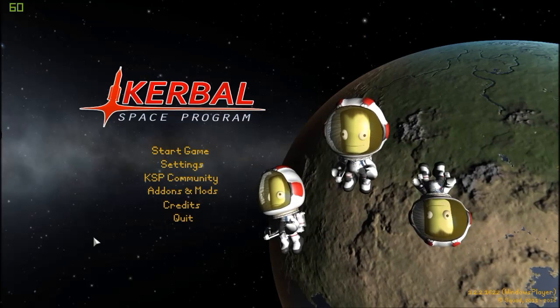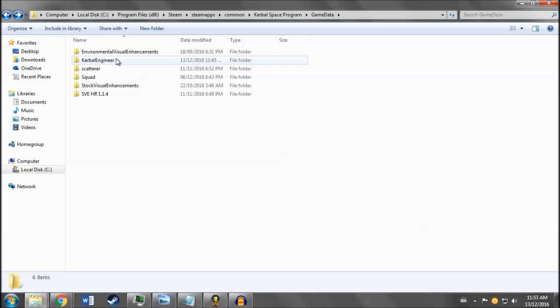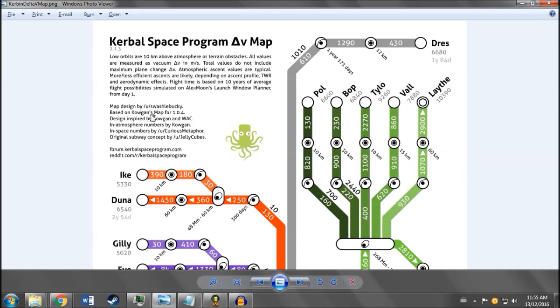Before we even get into the game, I'd like to show you what mods I'm going to be running. For the most part it's going to be stock — as you can see this is my game data folder, and all that's in there is mostly visual enhancements, with the exception of Kerbal Engineer, which basically gives you information about your spaceships. Kerbal Engineer is the one that is least invasive, so this is going to be mostly a stock experience. It keeps you from having to do all the math to make sure your spaceship can get to orbit, reach a planet, or even get off the ground. Most players won't even play without that mod installed.